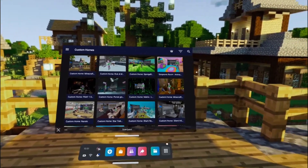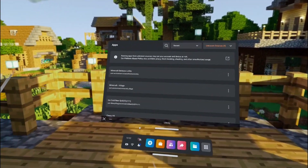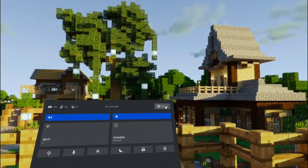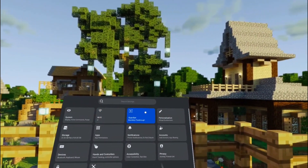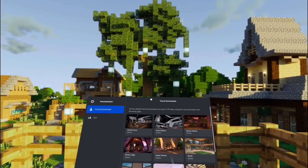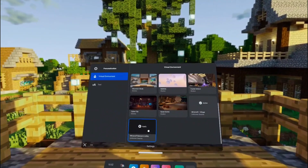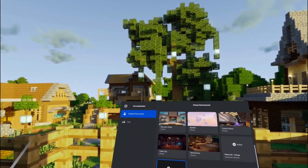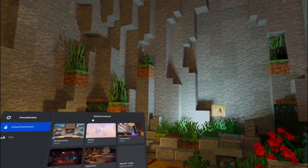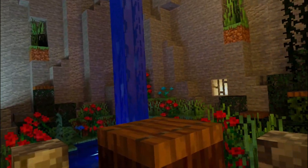As you can see, nothing actually changed yet because we need to activate it. Go to Quick Settings, then Settings, then Personalization, then Virtual Environment. Here you'll see all the different environments available, including the ones you downloaded. The new one appears at the bottom of the list. Select it, tap Apply, and voilà — there you go. You can also change to other ones if you want.